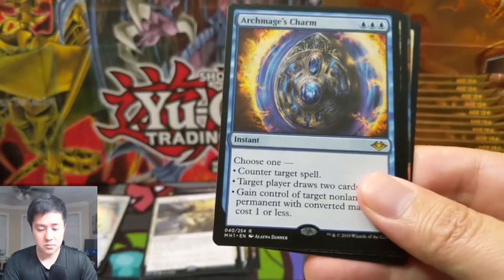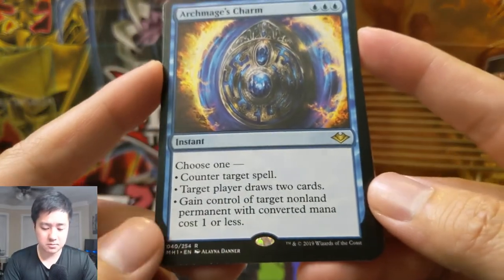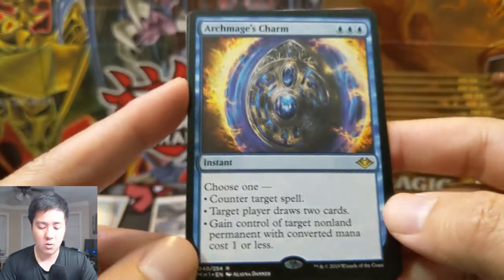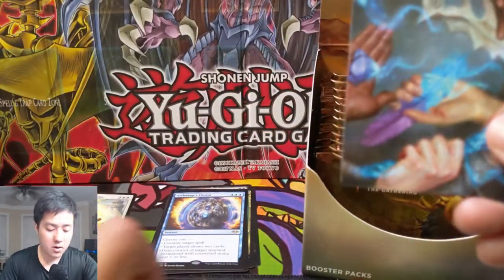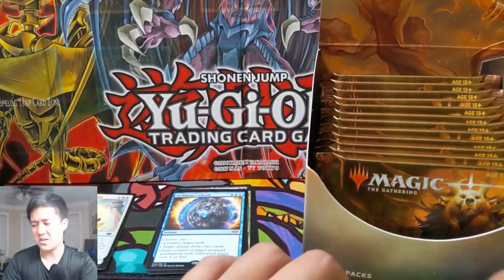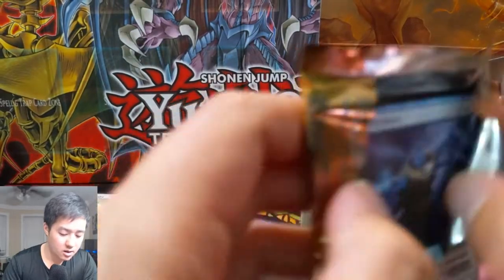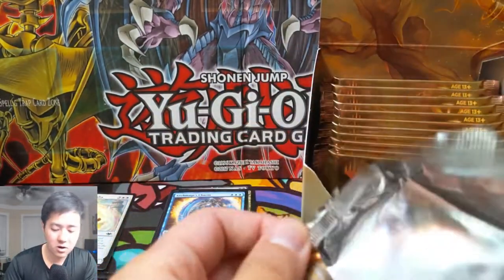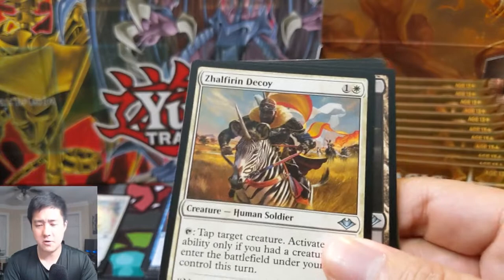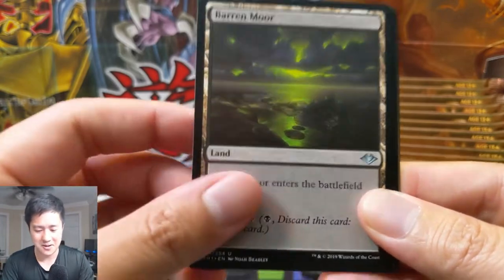Lanor Tribe, interesting card. Face of Divinity. Abominable Treefolk. Archmage's Charm — I think the foil price of this is pretty high. Choose one: counter target spell, or target player draws two cards, or gain control of target permanent with converted mana cost one or less. I feel like a lot of tokens are considered zero mana, so I wonder if you can use that on something like Marit Lage. Let me know in a comment down below if you know whether that can work — sounds a little broken to be honest.